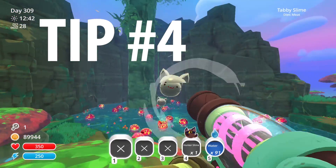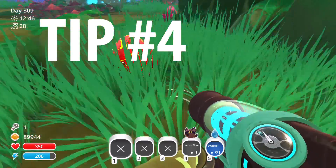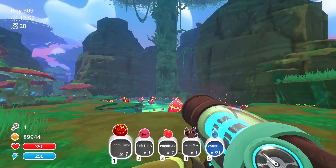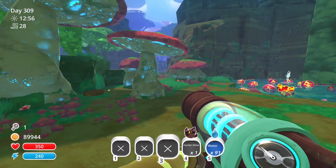Tip number four: sound is key. As you hear things spawning in around you, go check it out and send any slimes you don't need away. You also want to keep cleaning up the area and shooting food into the lake as you come across it — it kills time. And if you don't feel like enough new slimes are spawning, get rid of some of the ones in the lake.